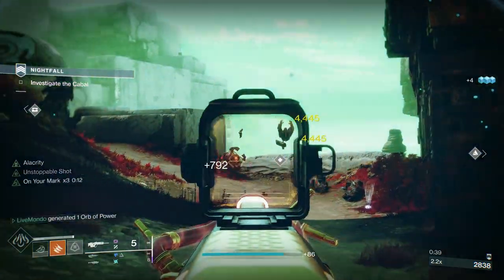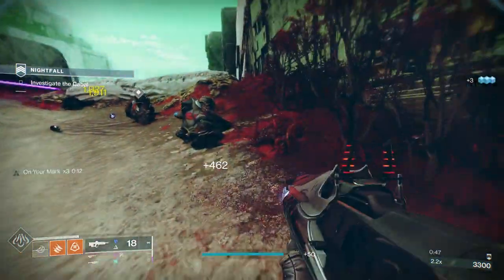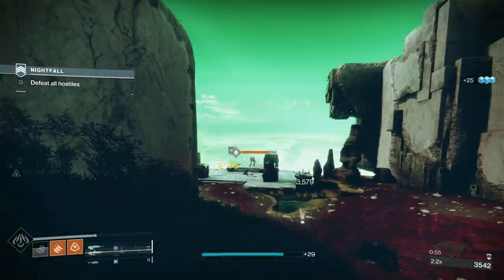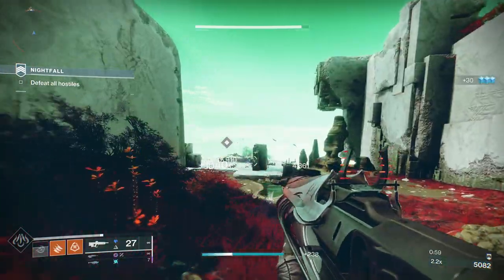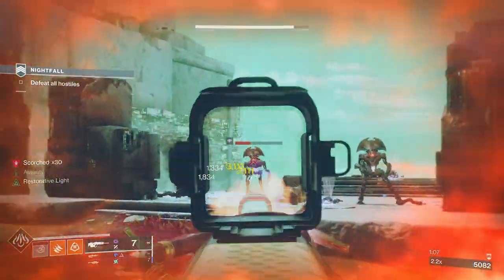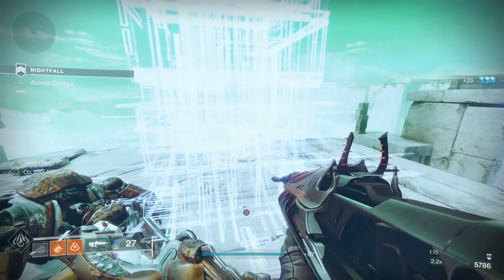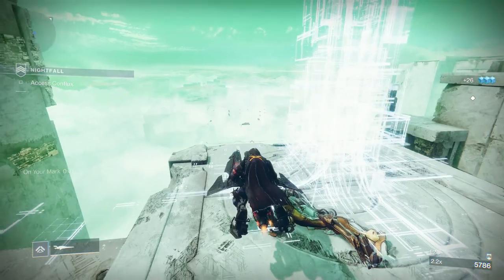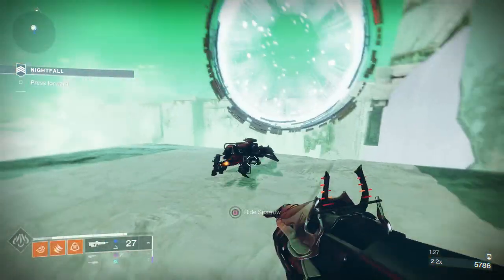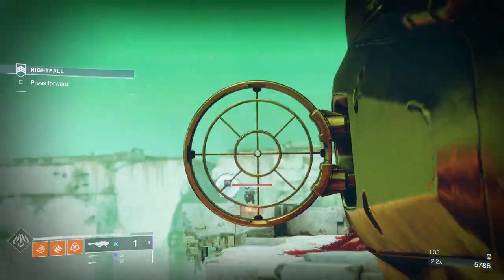I've taken out the Cabal straight away because normally you go down, take out the Vex, and then the Cabal come — so I decided to negate that. There's a whole bunch of Vex here. I broke the void-shielded Vex Minotaur's shield and then put a rocket on it. Ammo consumption with heavies is why I think everyone else uses Storm Chaser, but Storm Chaser isn't so great here because the three-burst makes it hard to consistently crit.